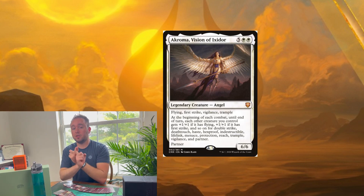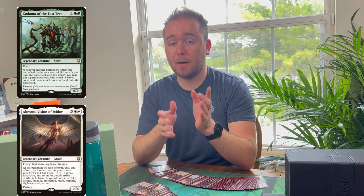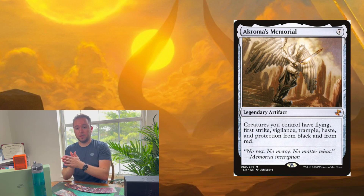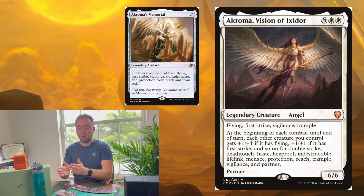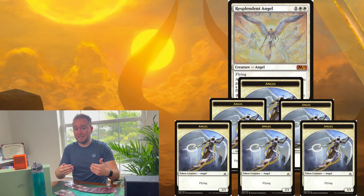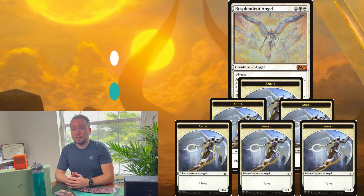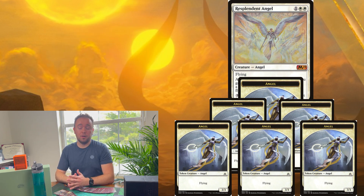The last combo is Akroma, Vision of Ixidor and Akroma's Memorial. My fiancée has a variation of this deck which I'll cover in a later deck tech, so make sure to subscribe. The basic gist is that once you cast Akroma's Memorial, it gives all your creatures all those keywords. Then when Akroma, Vision of Ixidor comes out, it gives all your creatures +1/+1 for each keyword listed on Akroma. This can be extremely powerful — if you have a bunch of 3/3 angels, they all become 10/10s, which is extremely dangerous for your opponents.